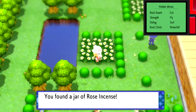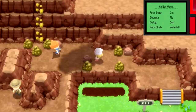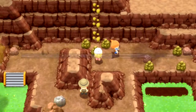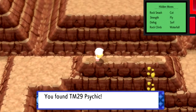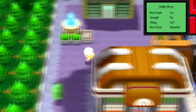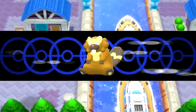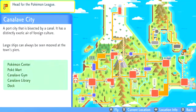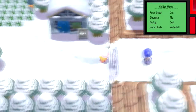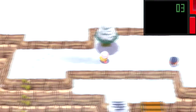If you surf in Pastoria City, you can get Mystic Water, which I taught right away to Ivan — Mystic Water boosts the power of water moves, so that'll be really good. There are also a few items from surfing in the bog route. And if you head down in Canalave City — I didn't even know you could surf down here — you're going to get TM89 for U-Turn, a very good Bug-type move that swaps your Pokemon out. It's a really good competitive move.